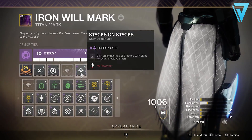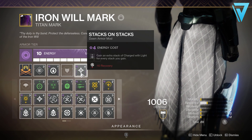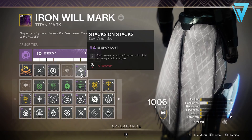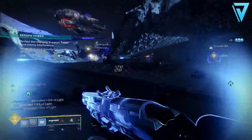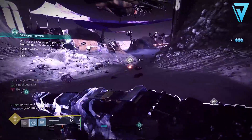Finally, on our class item we have one seasonal mod from the Season of Dawn — Stacks on Stacks. This costs four void energy and grants you an extra stack of charged with light for every stack that you gain. There is a penalty to your recovery of minus 10, but that won't really matter if you're simply farming kills for the Lie quest. That covers all the mods and armor pieces needed to set yourself up for infinite ammo.